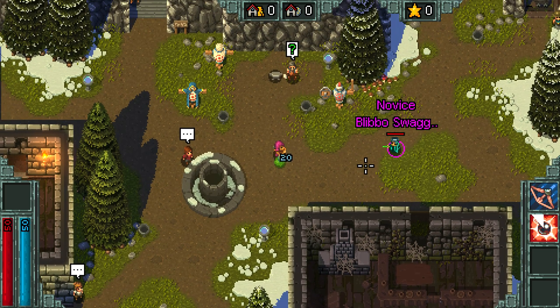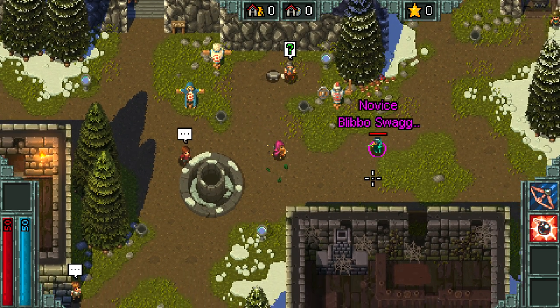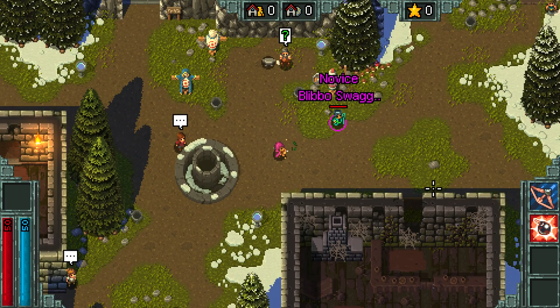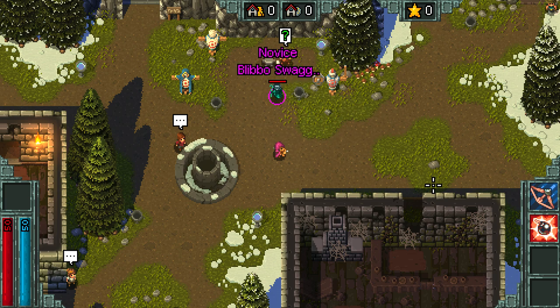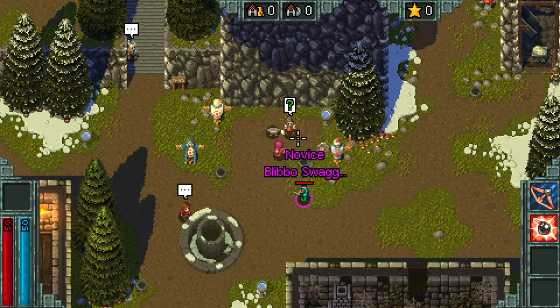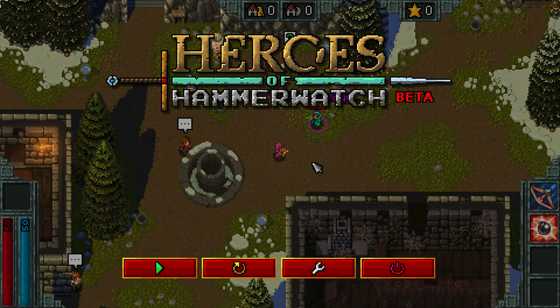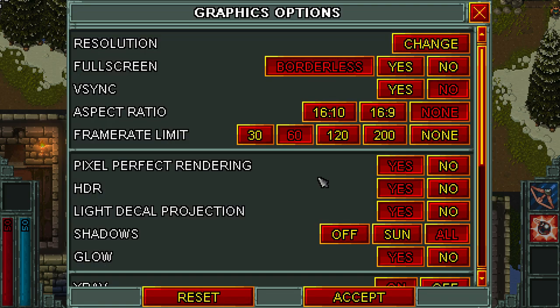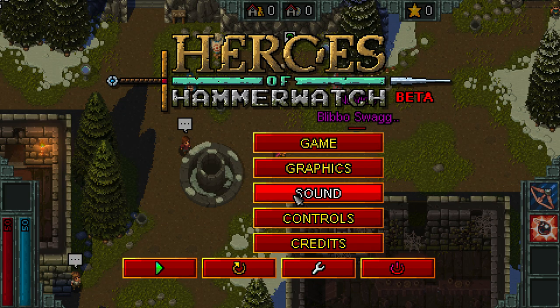I think that might have been a bomb. So left-click is the first skill, right-click is the second skill. How do you do the other ones? You have to unlock them. So this is, unlike the previous Hammerwatch, this is kind of more roguelike-y with procedural generation. So we're actually going to be upgrading the town over the course of this game to unlock our other abilities.